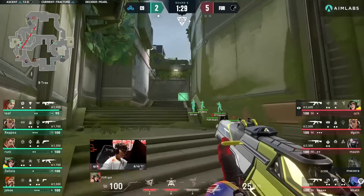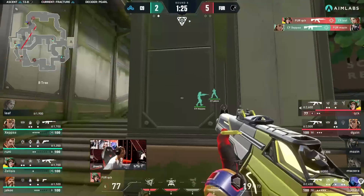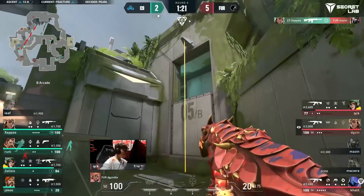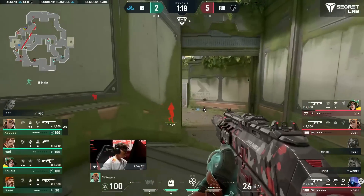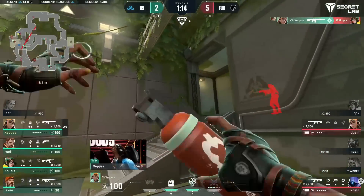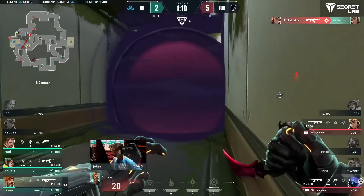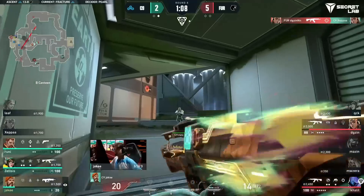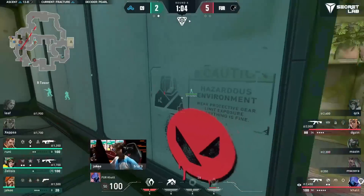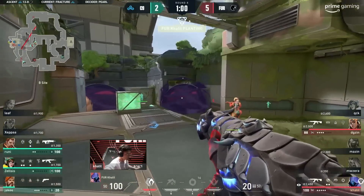That was very similar to how they opened the pistol — remember the opening round of the map, it was a double satchel off of Zeppa as well. Aggression on the northern side of B. This reaction from QCK though — he backs off. One pick and then the other player falls away while the rest of his team continues forward. But Cloud9 have worked them and they've also spotted that Tower is lost.